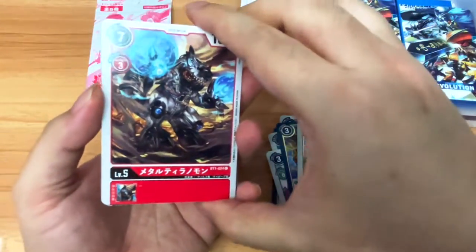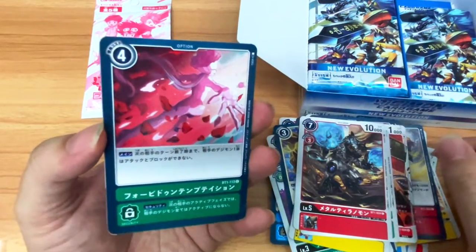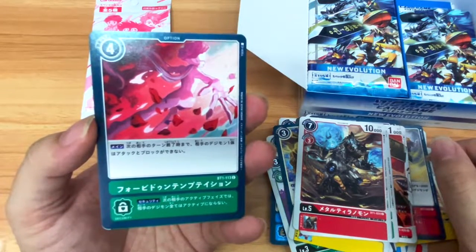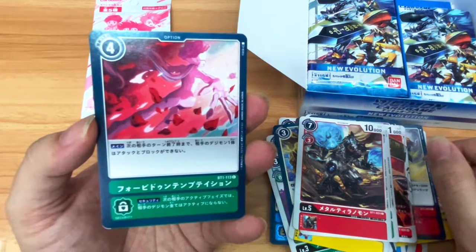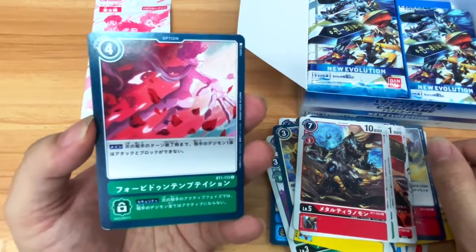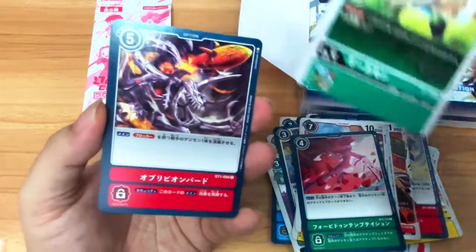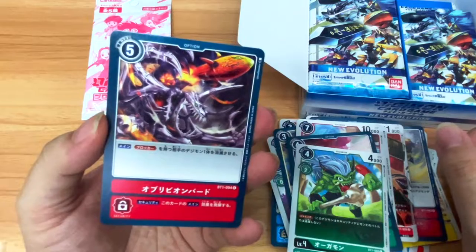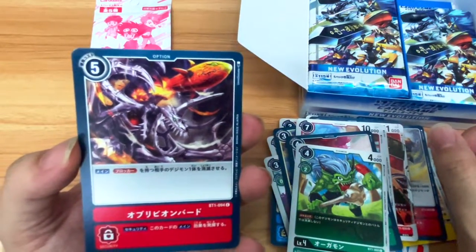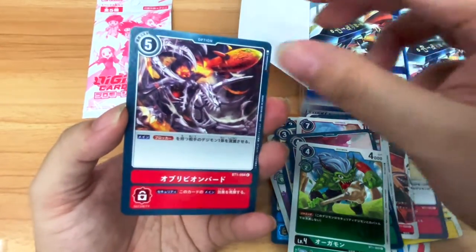Then we have Metal Tyrannomon, what looks like Rosemont, Forbidden Temptation as an option card, Ogamon, and... Oblivion Bado — I have no idea if I'm pronouncing that right.